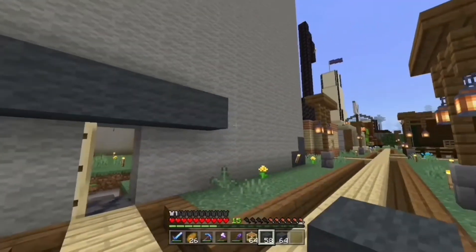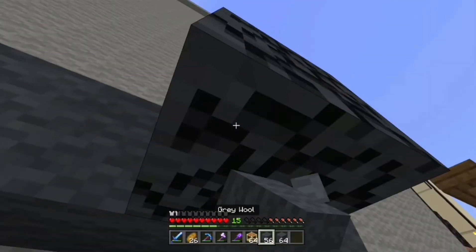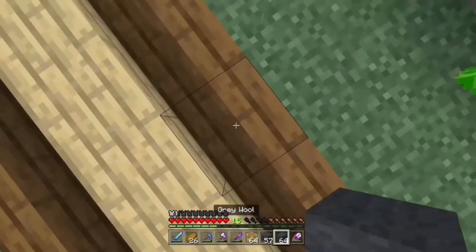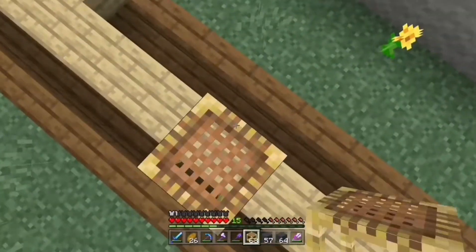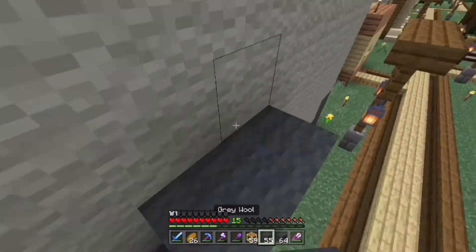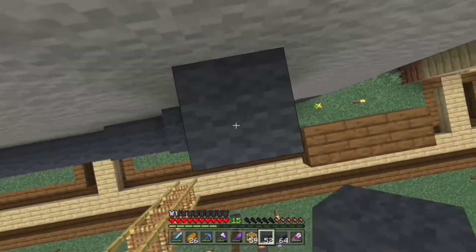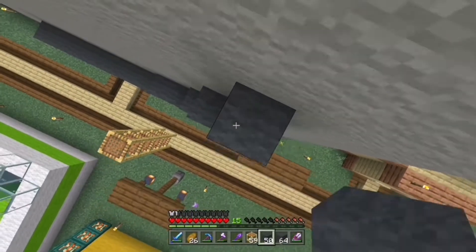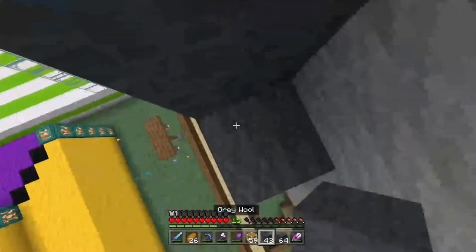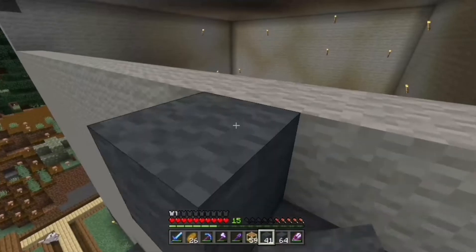We need to go seven along the bottom here. Let me quickly do this. I might need my shears out as well. You might be wondering why I have cyan wool. Oh, why can't I place it? Oh, it's on stairs — you can't place scaffolding on stairs, apparently. It goes seven along here, then it goes two, then one, then another two but up, then seven again. So it basically repeats itself. I've got efficiency on my shears as well, which is very handy — efficiency two.